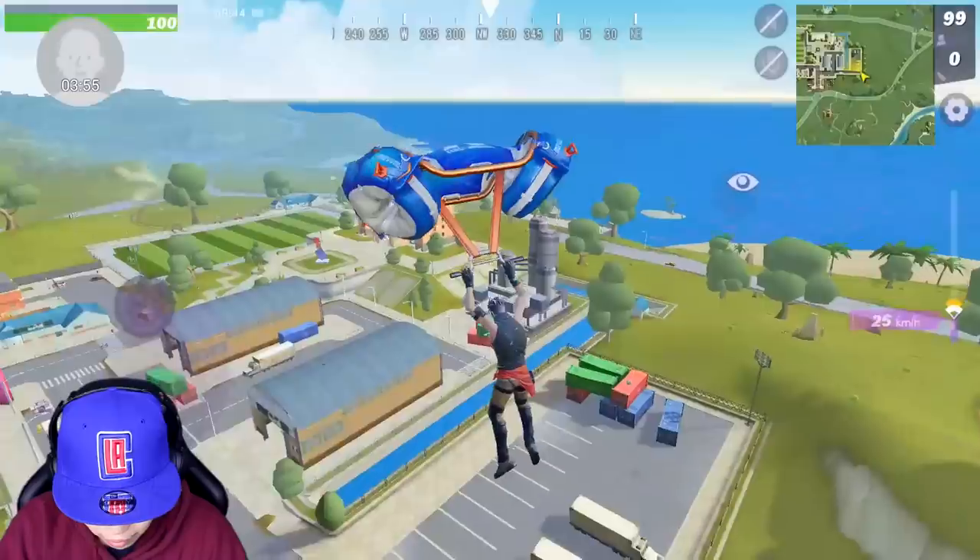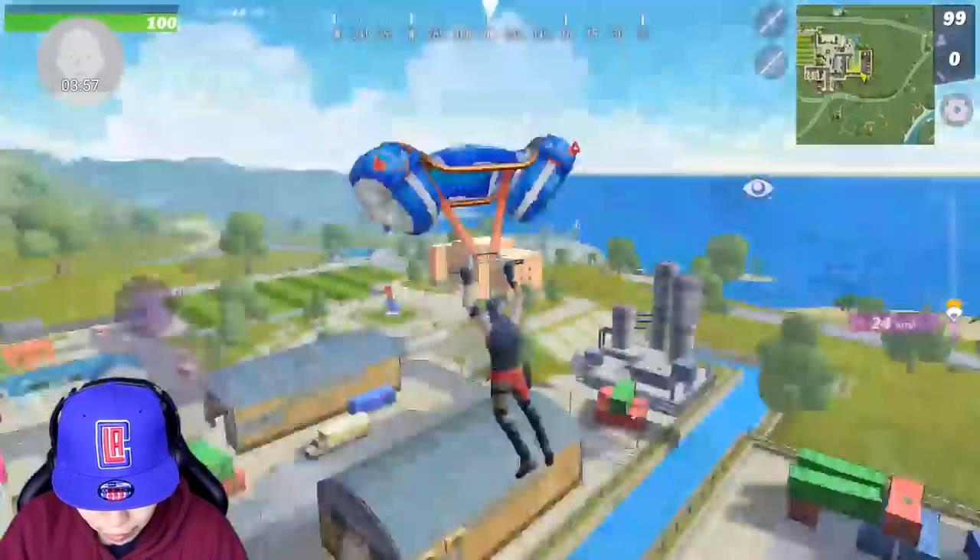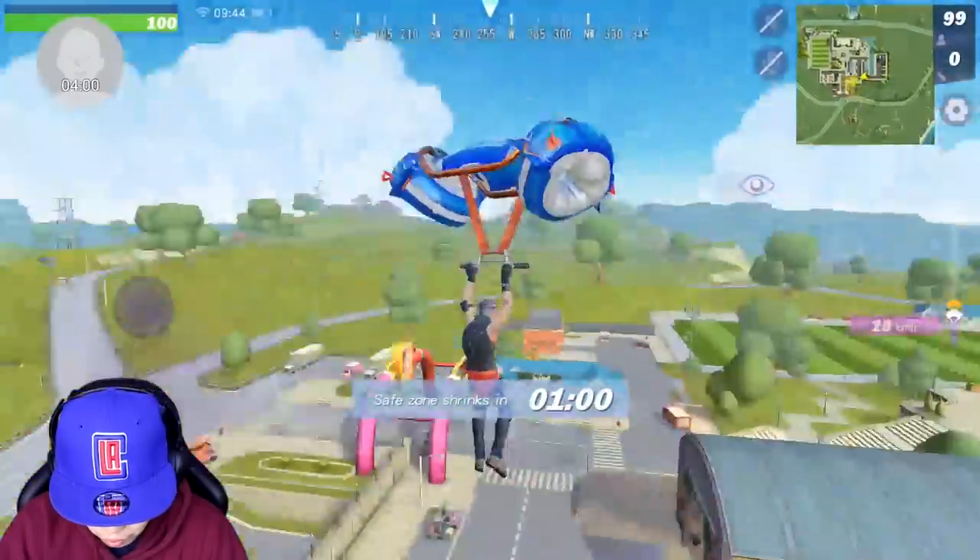Parachuting is very similar to Fortnite if you guys ever played. The building as well. The hammer will be automatically out as you play, so that's actually really cool. How do I compare this to Rules of Survival? I feel like it's a completely different game because the building part of the game is actually really important.